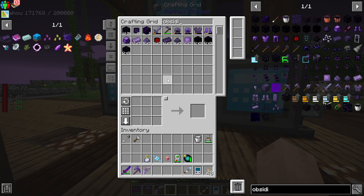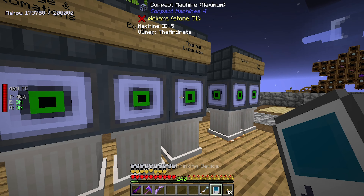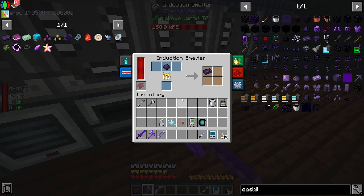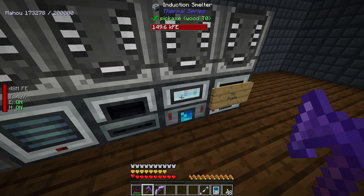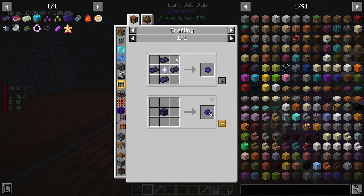Let's just get 64 of those because we have plenty of obsidian. Into our thermal area, our induction smelter, and let's help this bad boy out. He's actually doing pretty good on his own - I mean, he is upgraded.